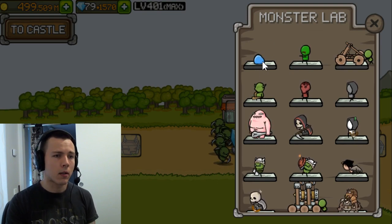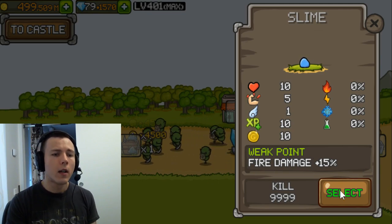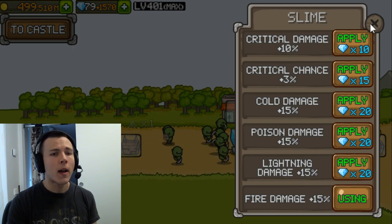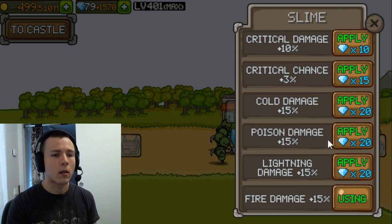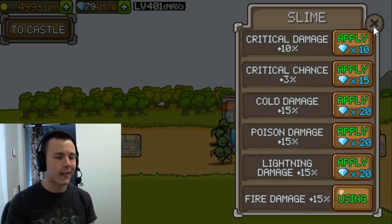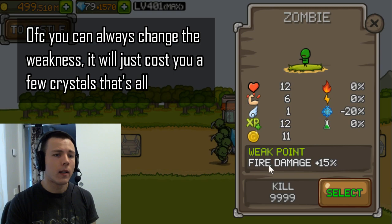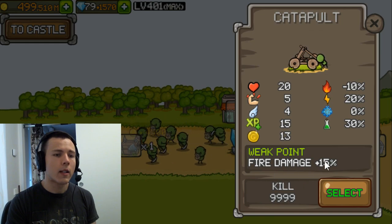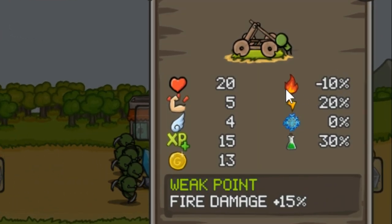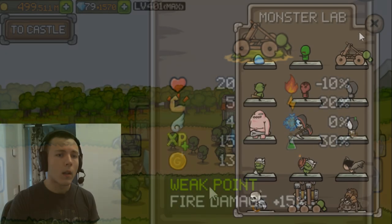Starting from the beginning with the weakest monsters: for the slime, no-brainer — pick fire damage. Keep in mind you can only pick one weakness per monster; applying another will overwrite the previous one. Fire for the slime, same for the zombie. For the catapult, fire damage as well — and this guy actually has a fire weakness, so you'll be boosting that even further.